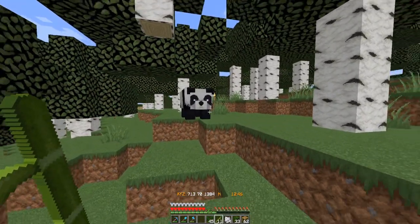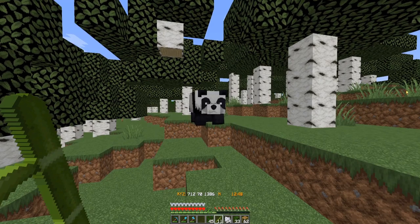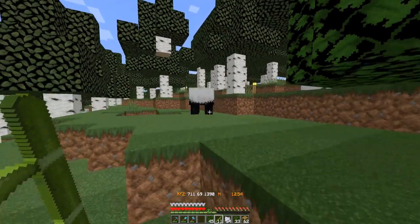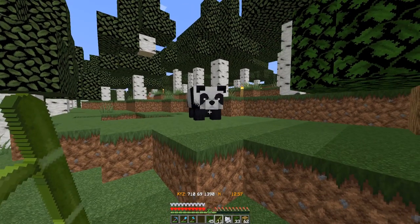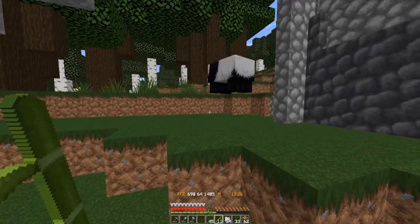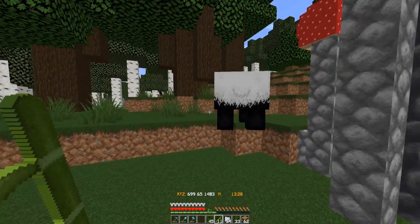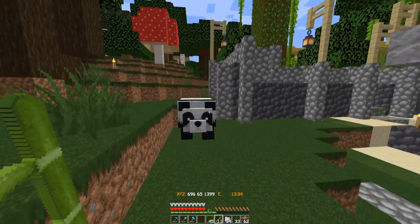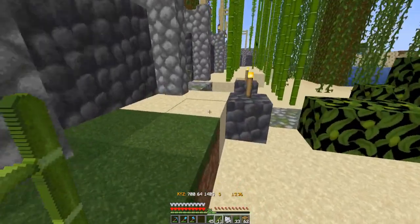Luckily there's one right here, so I'm just going to lure him over with some tasty bamboo. You should follow me over into the pen, no problem. Come on, buddy. Come on. Don't be dancing around, just follow me. Look, I got some tasty bamboo for you. Come on, over here.